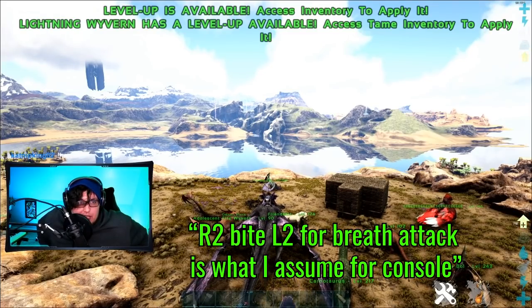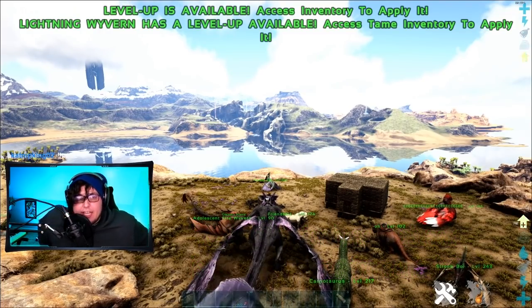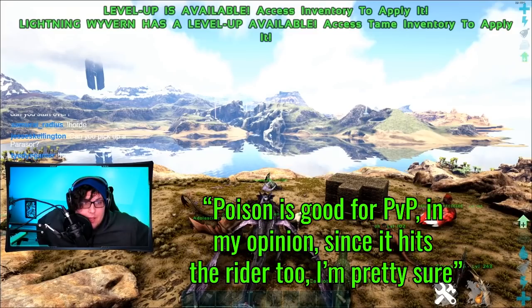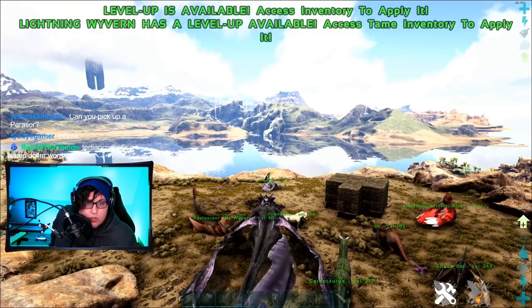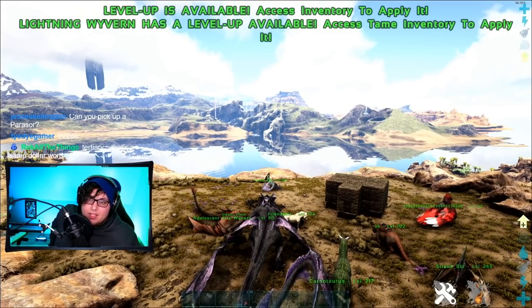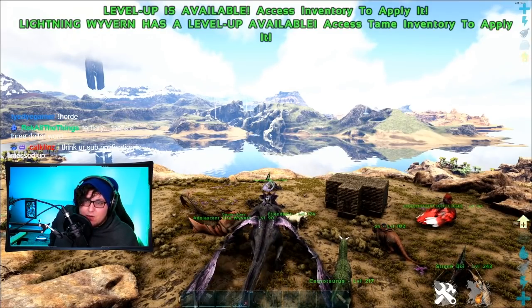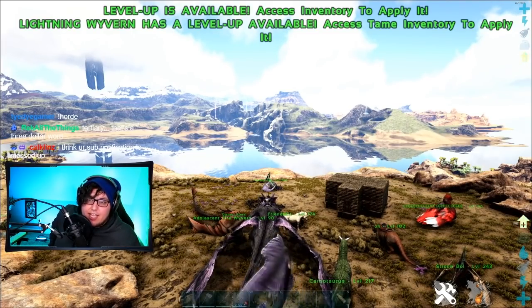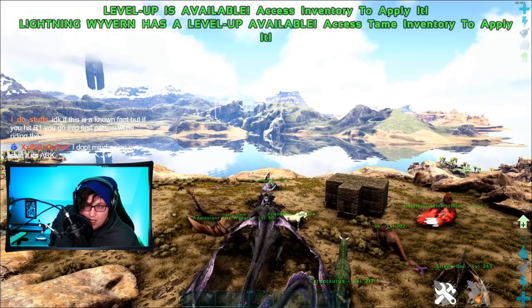R2 or L2 to breath attack is what I assume for console — you're absolutely right. Left trigger for breath, right trigger for bite, and then click the left stick for the tertiary attack, which is good for PVP in my opinion since it hits the rider too. As far as PVP is concerned, Poison Wyvern is great because it knocks the rider off. Lightning Wyverns have their uses though as well. Honestly, Poison Wyverns are probably the best for PVP. I can't really imagine a situation where a Lightning Wyvern is better for PVP than a Poison Wyvern, unless you're taking out dinos — if you're actually trying to kill the thing you're aiming at, Lightning Wyvern is probably the way to go.